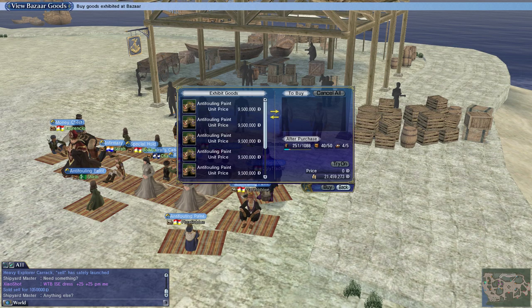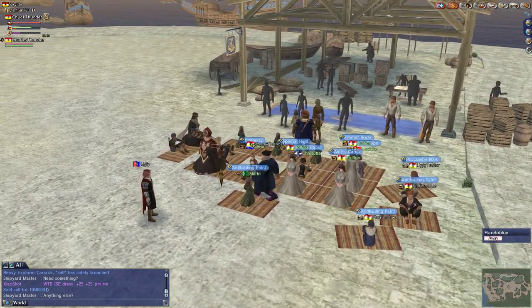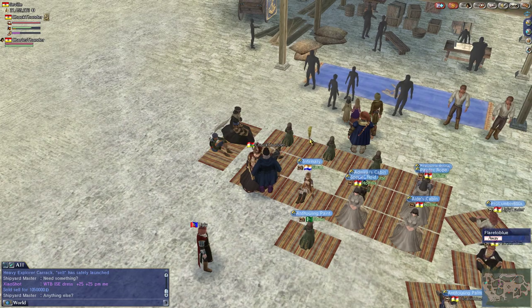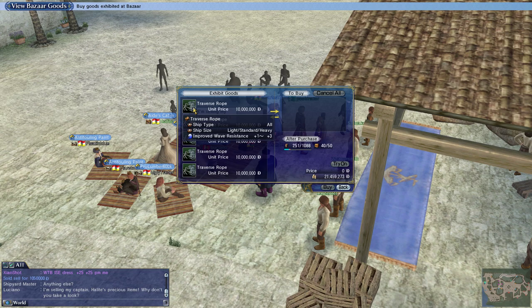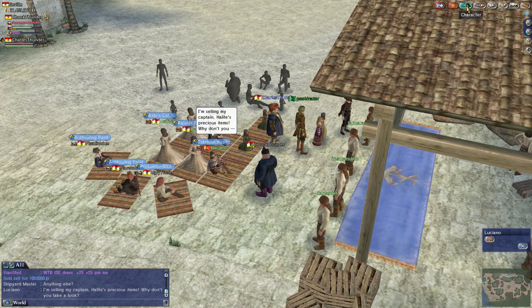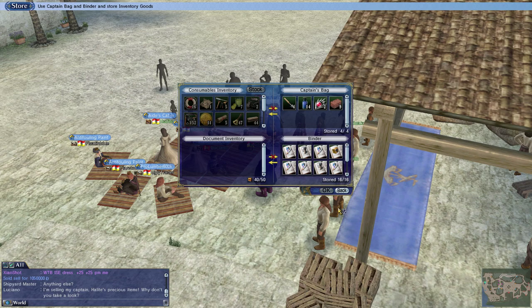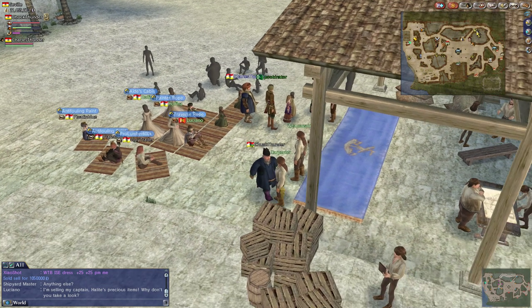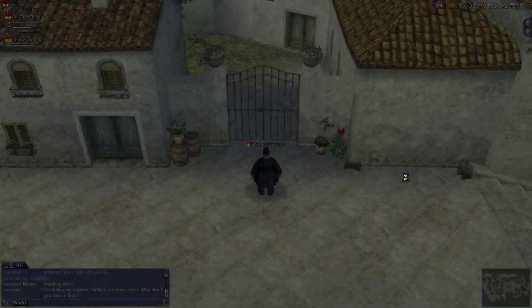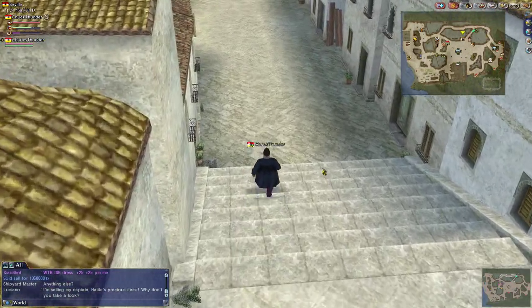It is not anti-fouling paint. Traverse ropes — yeah, I think traverse ropes improve wave resistance, and I need 10 million for that. Do I have any traverse ropes in my inventory? Not that I see here. Let's go check the bank to make sure, because I'd like to do some ship improvements, and one of them being wave resistance.